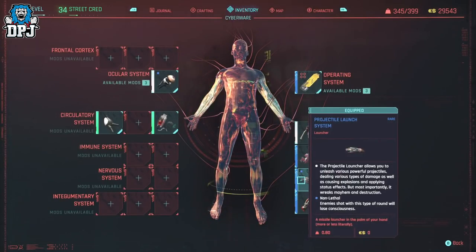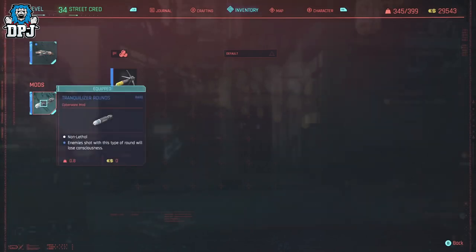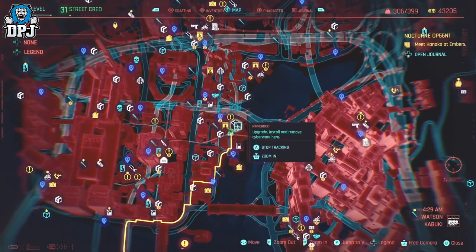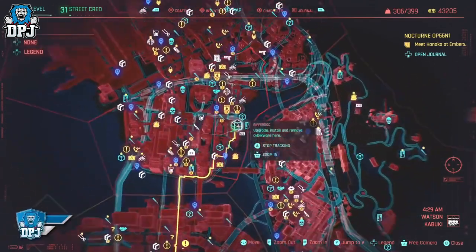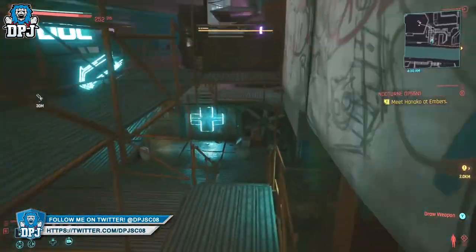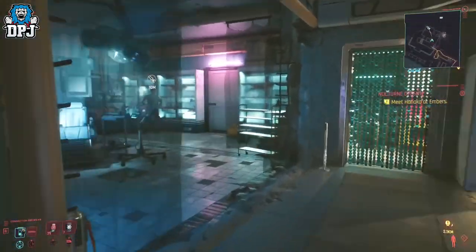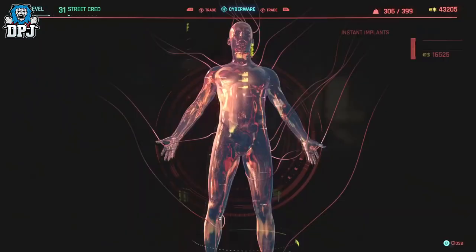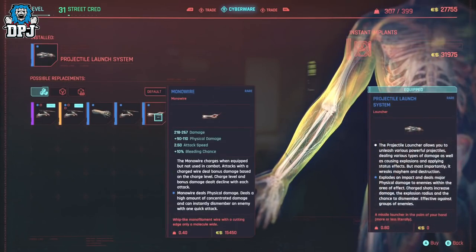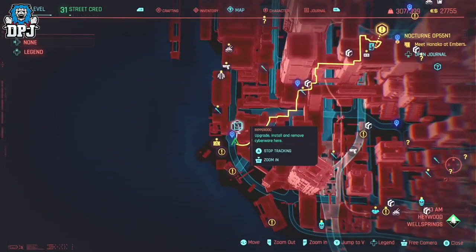This pairing consists of two items you purchase from Ripperdocs. Firstly you need their projectile launch system cyberware, which is applied to the arms, and you also need Tranq rounds. There are multiple Ripperdocs across the city that sell these. To purchase the projectile launch system arms you need to be at least street cred level 20. Even if you find or loot them from an enemy, you still need street cred level 20 to install them — but correct me if I'm wrong down in the comments.